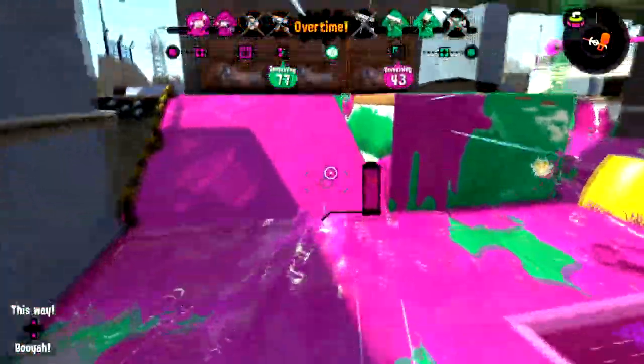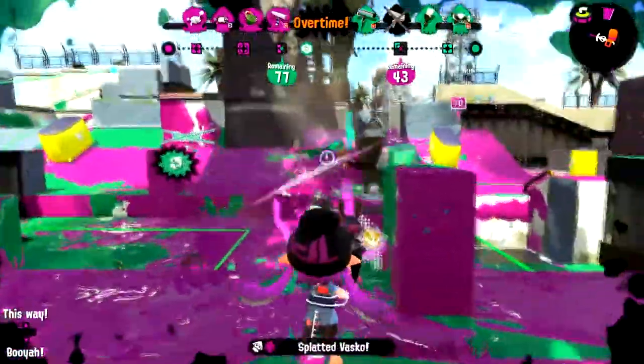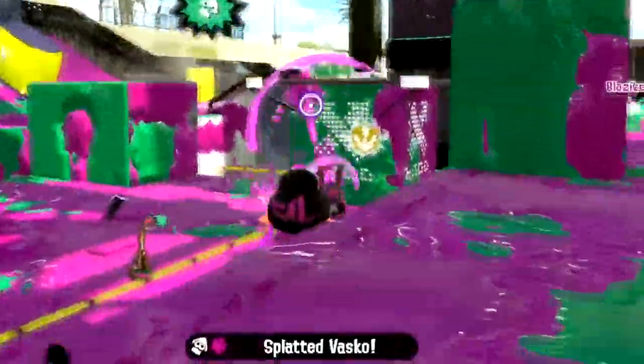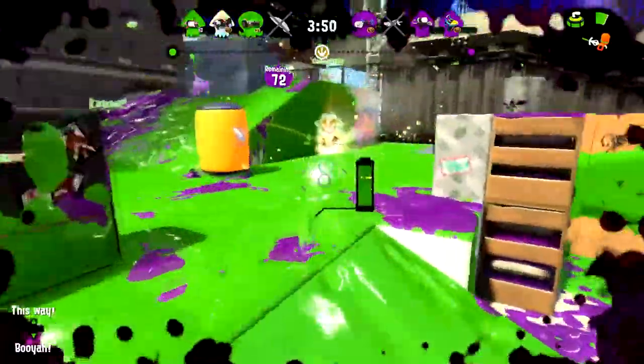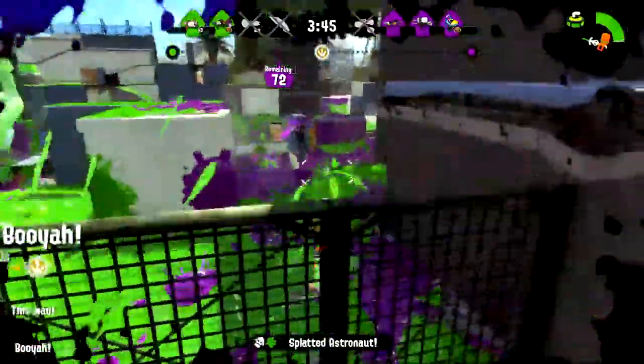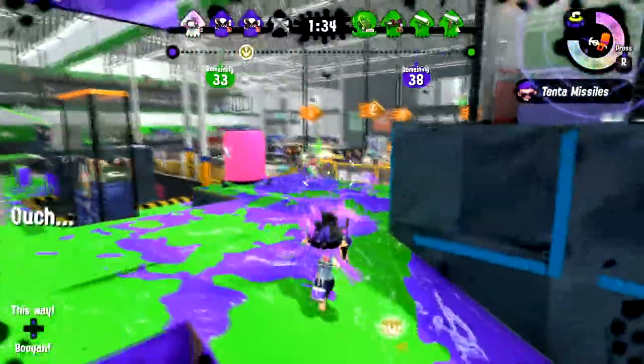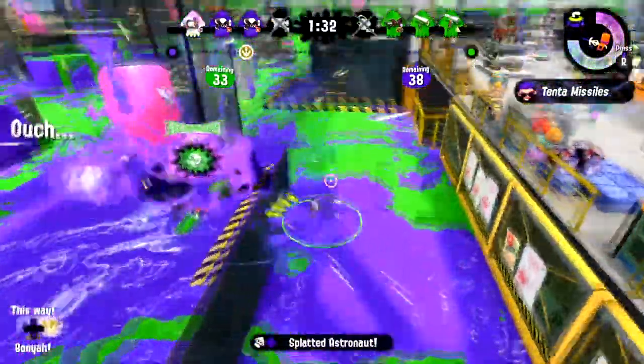With stylish small stones smashed straight into your gun, you can bet that you'll look good while you have your fun. The 52 Gal Deco is one of the few weapons that lets you bring down your foes in just two shots. Pop up out of the ink, get that first hit in, and then land one more shot to finish it up.